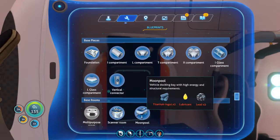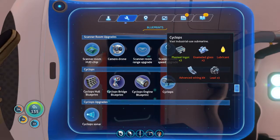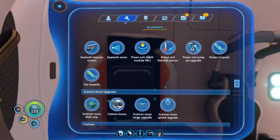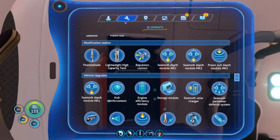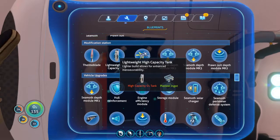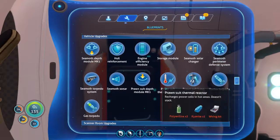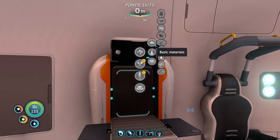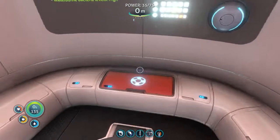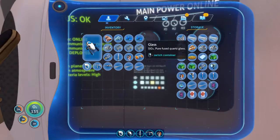That just made a moon pool - it wasn't a moon pool. It didn't need a three, that's why I needed three. Oh yeah, this one also needs a plasteel but you need to have the modification station. So we need three enameled glass, which we can make. Is it two glass or is it just one glass? It's just a stalker tooth and glass. Those stalkers were actually bumping into each other so much - I got exactly three stalker teeth from over there. Yeah, we can use this glass.